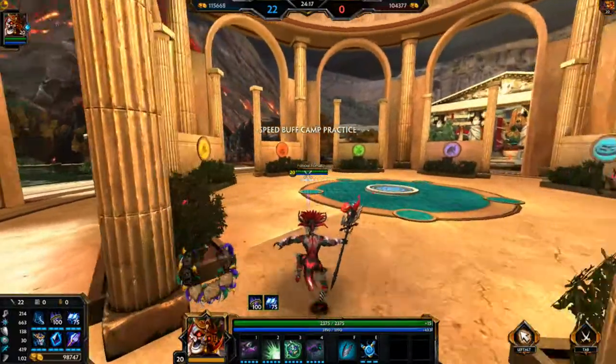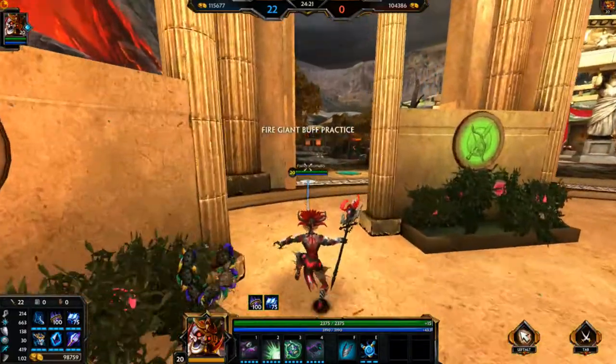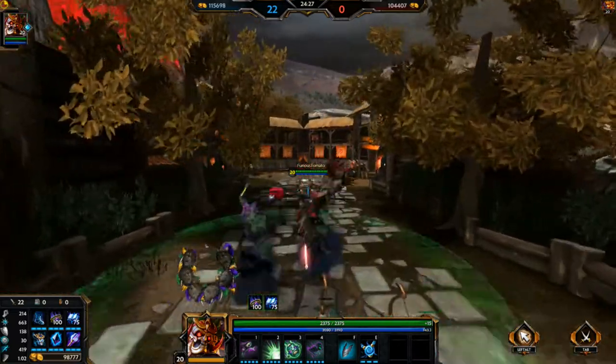So anyone like Chaac or Hercules who's receiving a tick of healing — it's really strong against them. You throw it on a Hercules after he uses his number 3, or Chaac with his Rainstorm, or anyone with that type of ability — it's absolutely devastating on them.